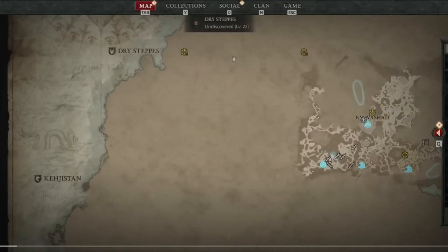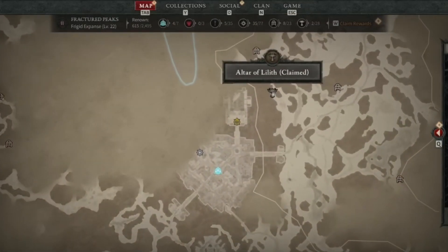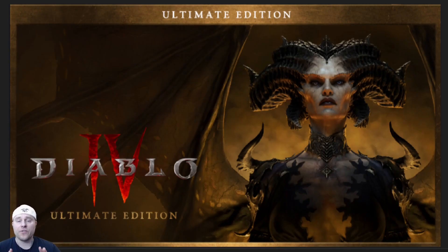As you are adventuring in the game, you will find altars of Lilith. Altars of Lilith actually give you increased stats. As you find and claim the altars, you will get increased stats for all of your characters per season, and that happens every season.